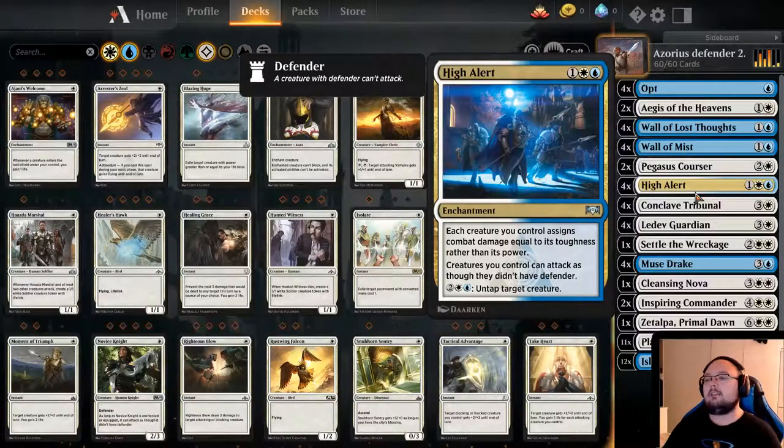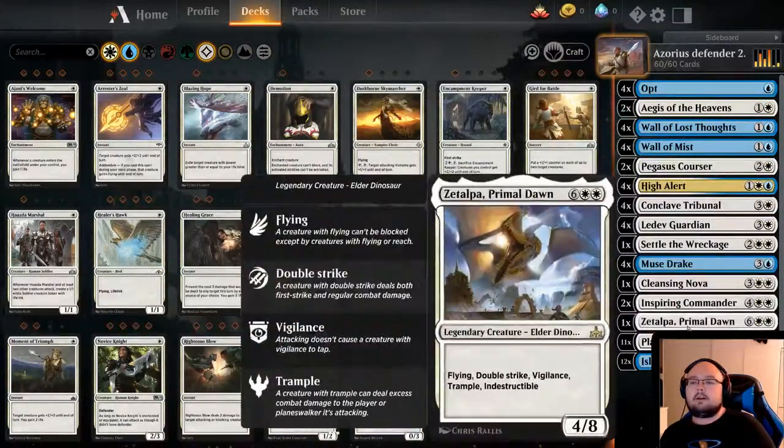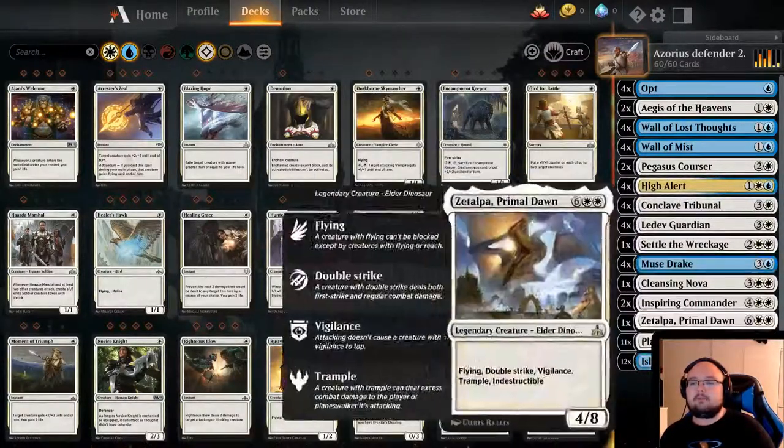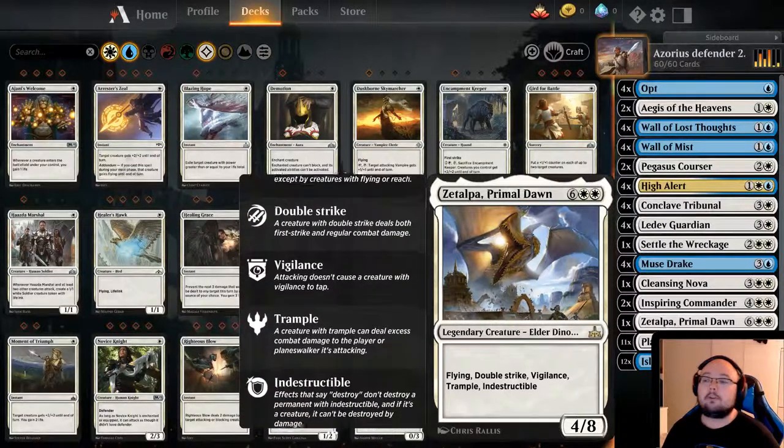Each creature you control gains combat damage equal to its toughness rather than power. Creatures you control can attack as though they didn't have Defender. Plus it can untap target creature, which is okay. So the High Alert is basically the key card here. We only have Defenders and high health creatures — basically the point is we get this out, our Septa goes insane and just kills everyone in one turn. That's the goal.